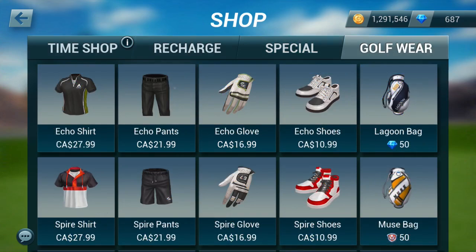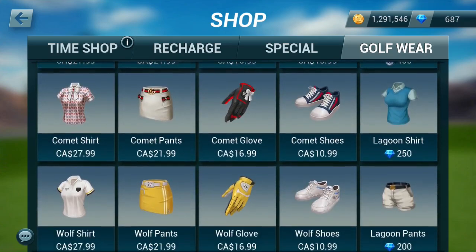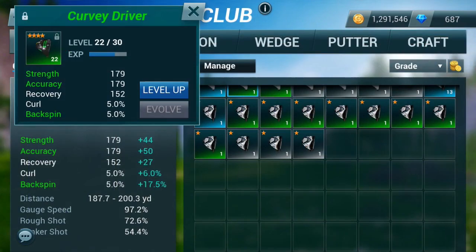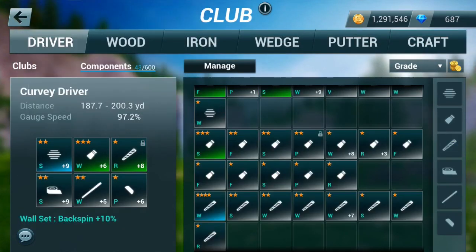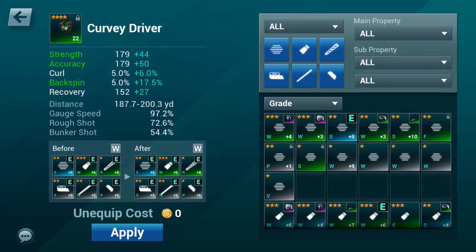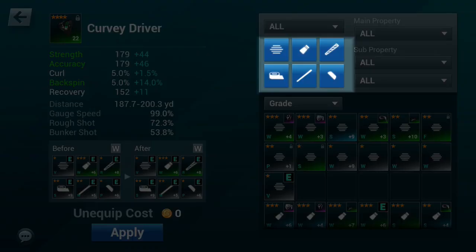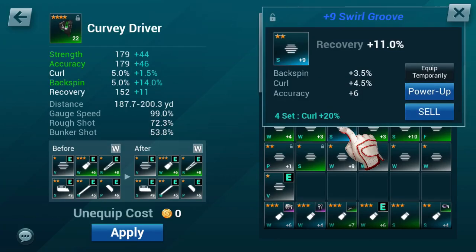Golf wear features the full catalog of apparel available. For more control over your clubs, new features allow you to lock clubs and components to prevent accidental selling, and manage your club's components in the management menu. Here you can filter all your components by set, type, or properties, and preview how they will affect your club before applying the changes.